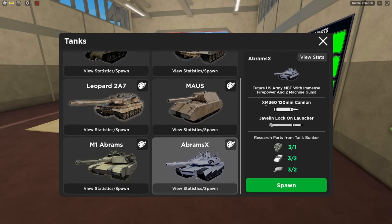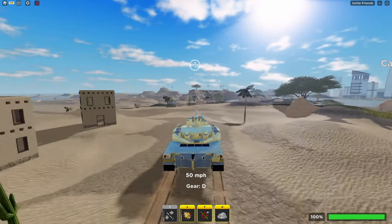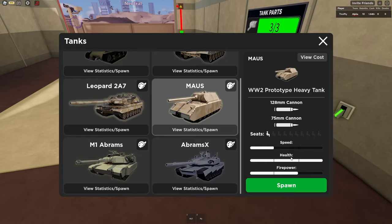We all know how good the Abram Zex is — it's incredibly fast and can do a ton of damage. The Mouse Tank is a slow, high health, high damage tank.